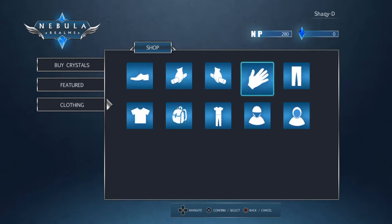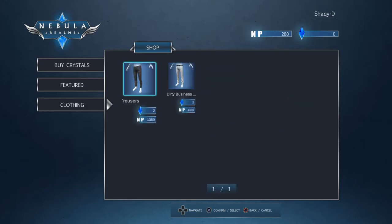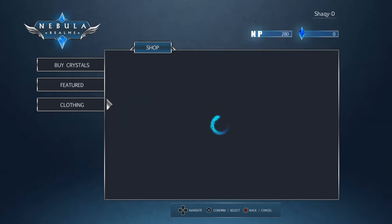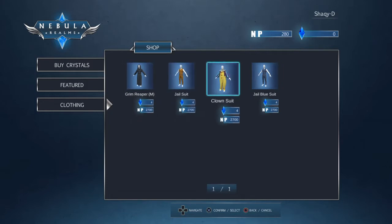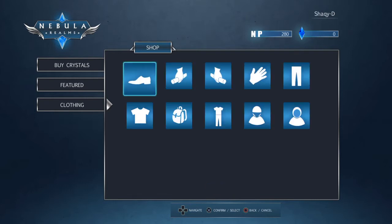Demon gloves, demon trousers, dirty business trousers, demon jacket — I saw a couple people rocking it — dirty business jacket. We got a reaper scythe, place of souls, grim reaper. Jail suit, clown suit — look, that's Pennywise the clown. That's his whole outfit. It looks exactly like it if you guys have seen Stephen King's It, the newest one or the original. So you can get your whole little mini Halloween costume. You got Pennywise the clown — that's awesome.